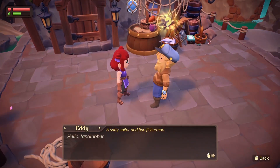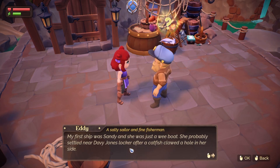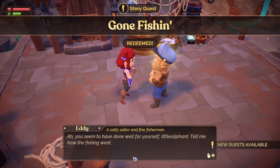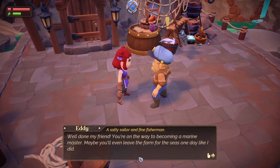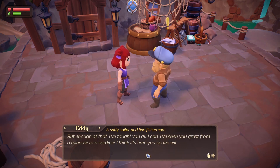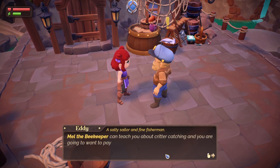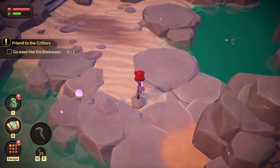My first ship was Sandy and she was just a wee boat — she's probably settled near Davy Jones' locker after a catfish clawed a hole in her side. Well done, my friend — you're on the way to becoming a marine master! Maybe you'll even leave the farm for the seas one day. I've seen you grow from a minnow to a sardine. I think it's time you spoke with our local beekeeper Mel — they can teach you about critter catching. I love that we're meeting everyone and they're teaching us how to do stuff, this is really nice.